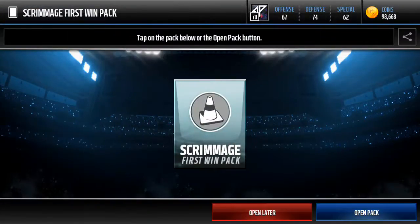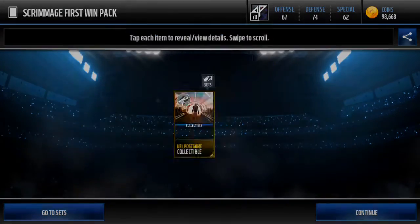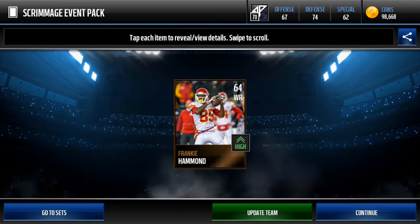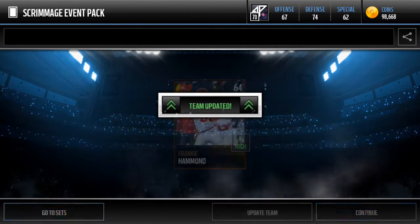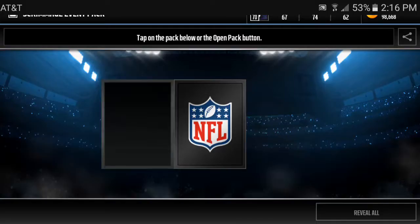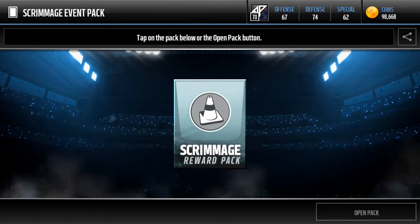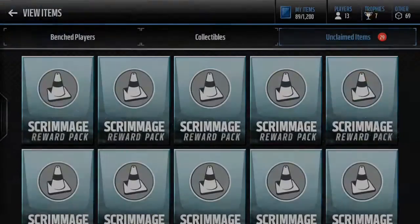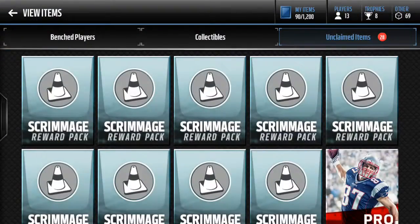I'm just gonna keep on adding these into the sets as we go so we can get something. We're trying to get a player here and I'll just update my team - didn't do anything that good but I'll just take him anyways. We got another player, here's a reward pack - that's why there's probably players, but they're not good players. I might as well add them onto the set later and got some trophies here.